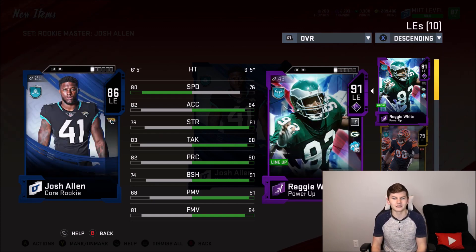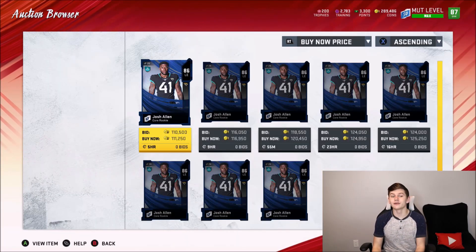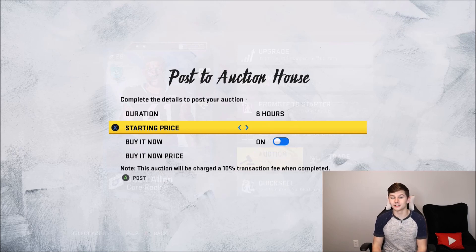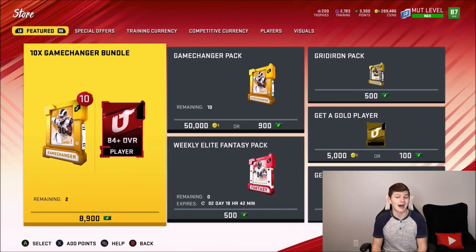In my opinion, I don't really think Josh Allen is worth the price. I think there are a lot better left ends to go ahead and get instead of Josh Allen, who's 86 overall, for the 80 speed but really not good block shed or pass rushing. I think he's going for like 100k to 110k right now — a solid card, but probably not worth picking up. Josh Allen is up right now at 110,000 coins, so it's a good price for me to sell him. I'm definitely not going to hold on to this guy. I'll sell him for 110k, get my coins, and use it maybe on some training points or somewhere else on my team.